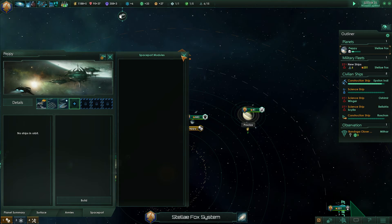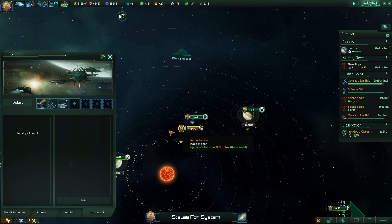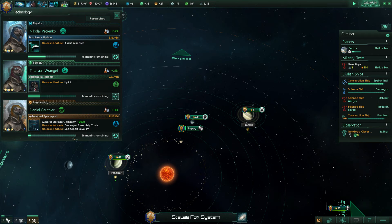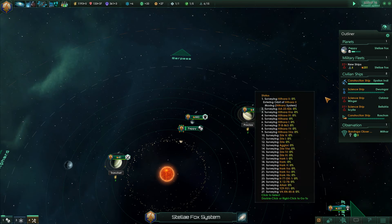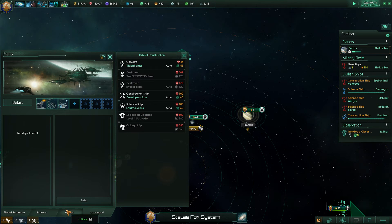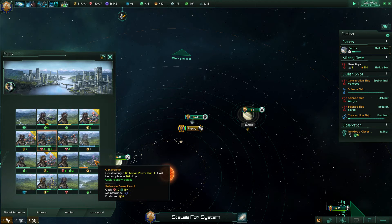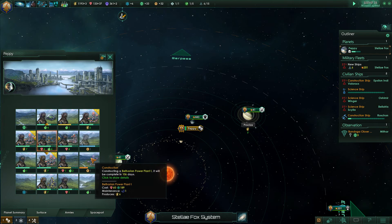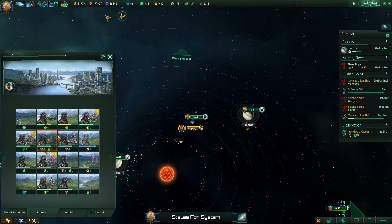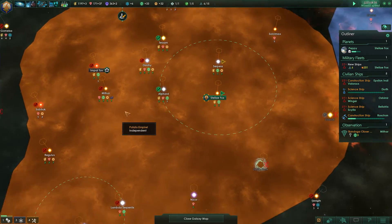Do we want to start building some destroyers? How soon do we finish this research — 38 months? That's quite a long time. Might be worth just pumping out some destroyers. How are we doing on the Betharian Power Plant construction? That'll get us a lot more energy credits. How much will the upgrade cost? I think it said 60 minerals — didn't seem like a lot.